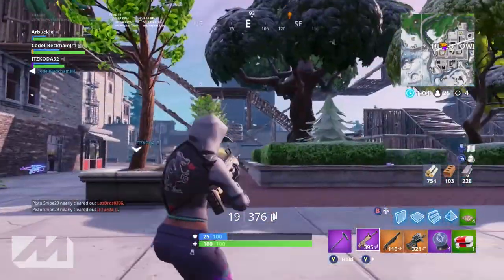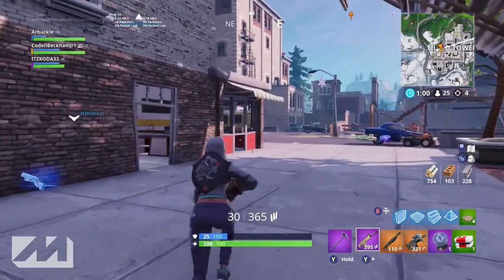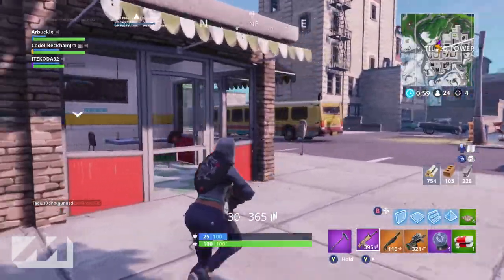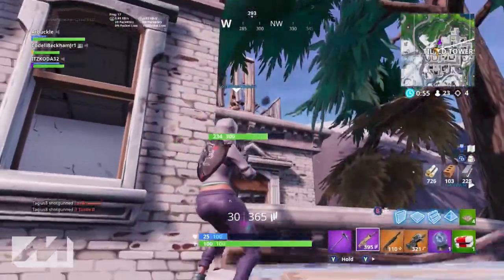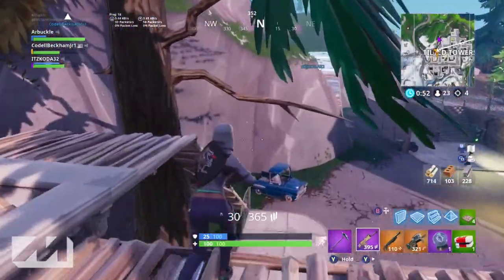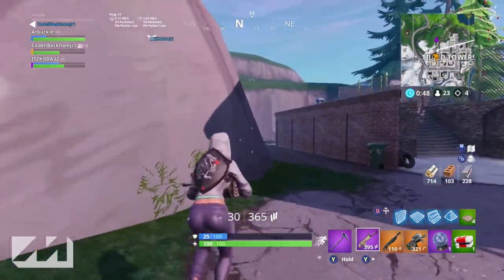Essentially what you want to do is drop down into a game, preferably in a place that has a lot of people. We're not looking for kills, we're not looking to make it far into the game - all we're doing is looking to get hit markers on people, which is very easy to do in Fortnite. I would recommend going to Tilted Towers since that's where most people go anyway.